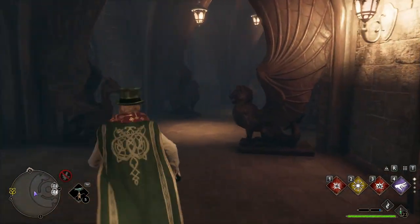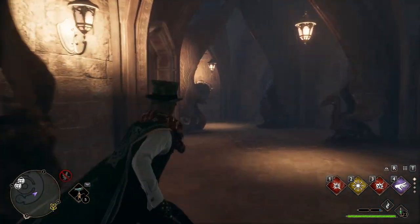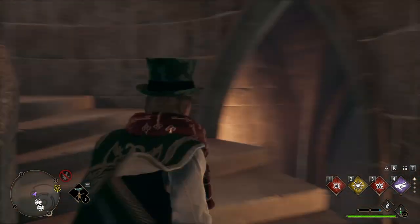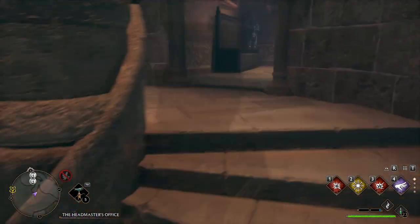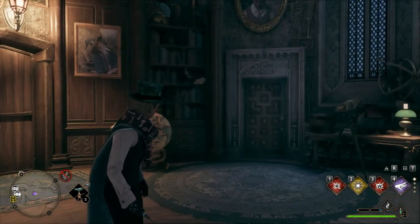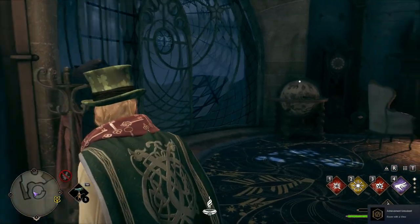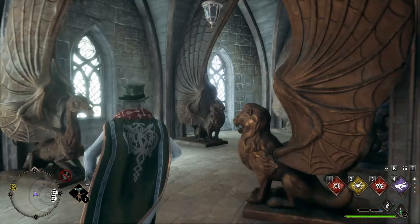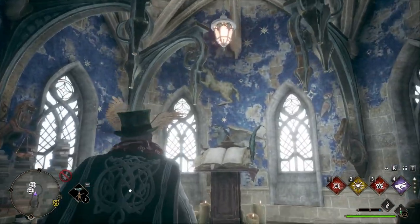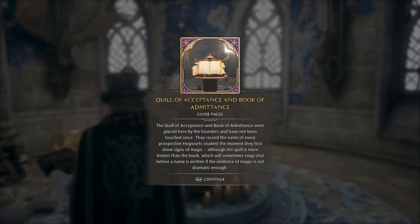Number 15. Headmaster's Office and Puzzle. The final secret of Hogwarts requires a few quests to be completed in order to access it. First, you will need to acquire the highest level of Alohomora by collecting 22 Demiguise Moons for Gladwin Moon. Then, as part of the Polyjuice Plot main story quest, you'll gain access to the Headmaster's Office. Head out the locked door on the left and up the stairs to a level 3 locked door. Once inside, you'll unlock an achievement for reaching the highest point in the castle. Grab the key of admittance from the desk, which will give you access to a locked door back below in the tower. This room contains the Quill of Acceptance and Book of Admittance, which records new students coming into Hogwarts. This will unlock the last field guide challenge for Secrets of Hogwarts.